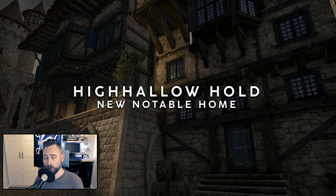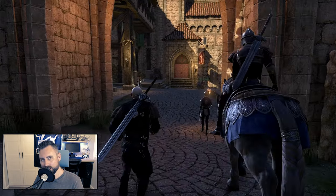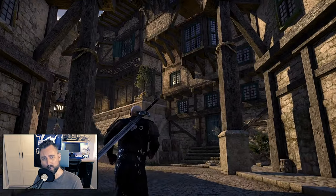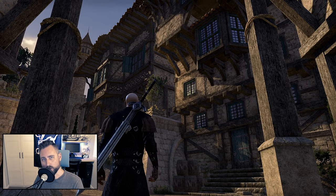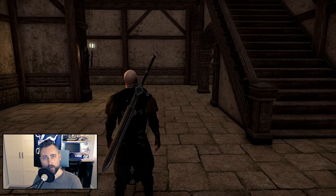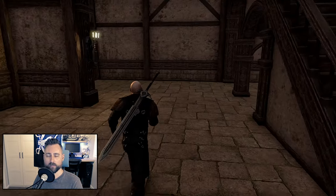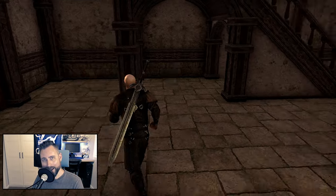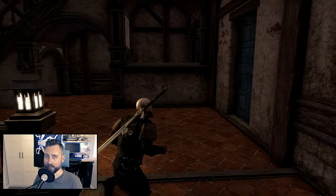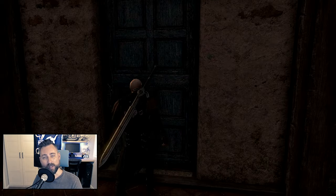Next, we've got a new notable home right inside the city. I'm guessing High Hollow Hold might be a Crown Store exclusive, which is a little disappointing if so. Generally, notable homes aren't found inside these hub cities, which really hurts their functionality. In the last two expansions we did get a large home inside the new capital city — Proudspire Manor in Solitude and Water's Edge in Leowin — but neither was considered notable and each offered slightly fewer furnishing slots than High Hollow Hold. Those could be purchased with gold after completing the zone story. I'm still holding out hope, perhaps naively, that High Hollow Hold will follow that pattern and just require completing the story and spending some gold.